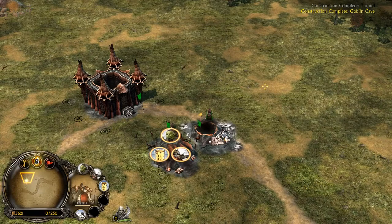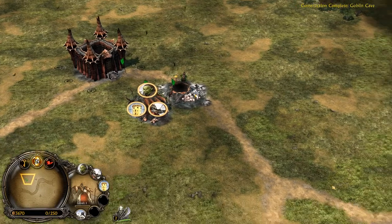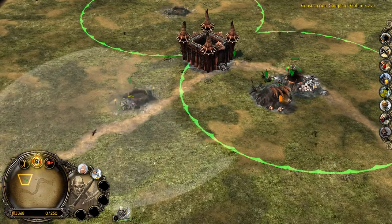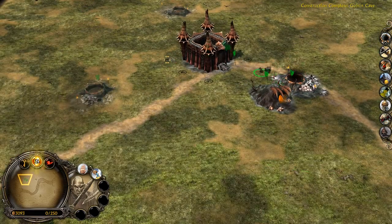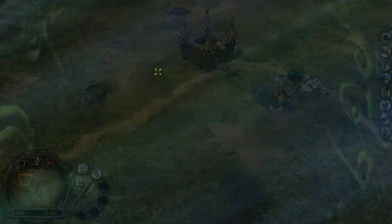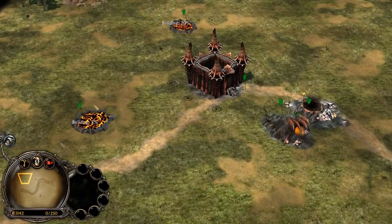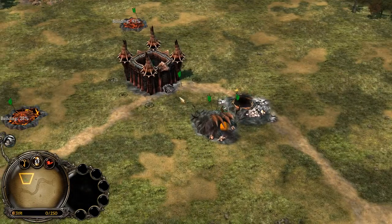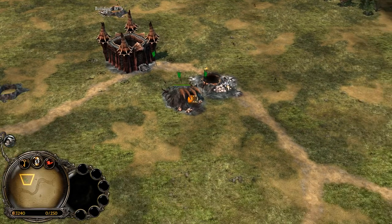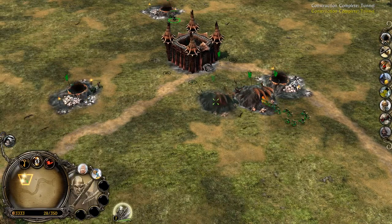Why is it so important and when are hotkeys important? Let's check an example. I will press W to create goblin warriors, B and T to create another 2 tunnels from both of my builders, and select the power point — we're going to go to WarChant. As you can see, I'm not using my mouse in any other way than to place my buildings where I want them. This increases my APM — actions per minute. The more actions I'm able to make per minute, the more efficient I can be.